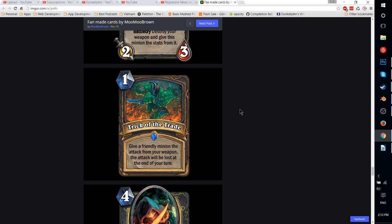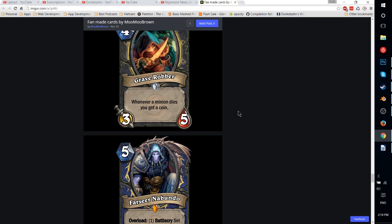Trick of the Trade — 1-mana Rogue spell. Give a friendly minion the attack from your weapon. The attack will be lost at the end of the turn, so you can play it with Zoltan or a Poisoned Blade — which is a joke, of course, since no one would ever play Poisoned Blade. Basically it's like a second Cold Blood that's not as good. Can be used with Gadgetzan Auctioneer for more card draw or for more burst potential. Either way, it's not a super exciting card — it's kind of just a bad Cold Blood. If you're trying to one-shot your opponent, sure, you might play it, but otherwise why not just play Cold Blood?